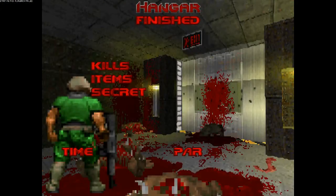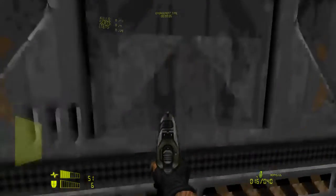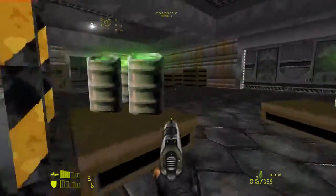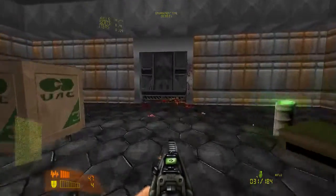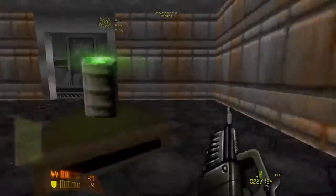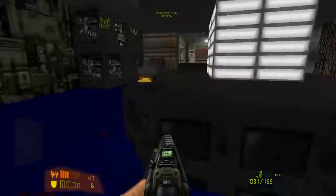Let's head to the next level. That's E1M1. Now let's go to nukage processing. Let's attract some attention — some wanted attention — from our friends here. I'm actually taking quite a bit of damage though, so the enemies are stronger. Even though they die quickly, it doesn't mean that they die easily.